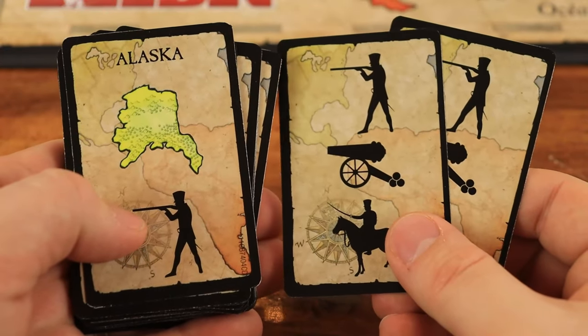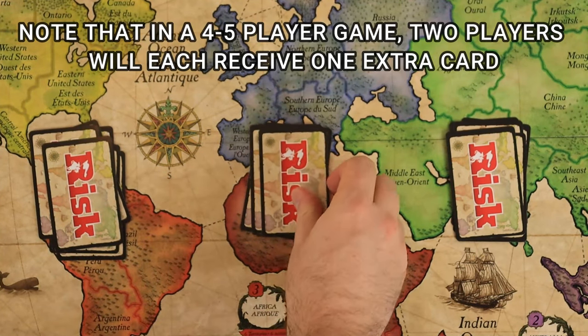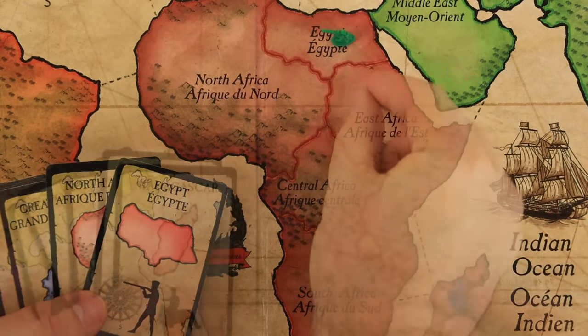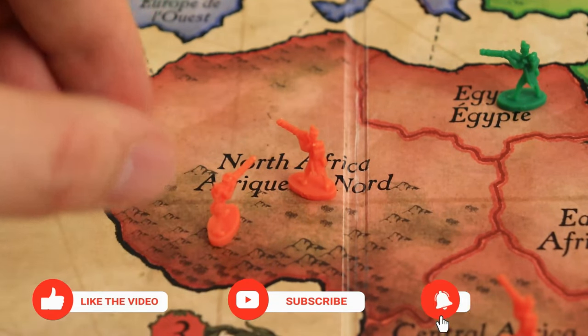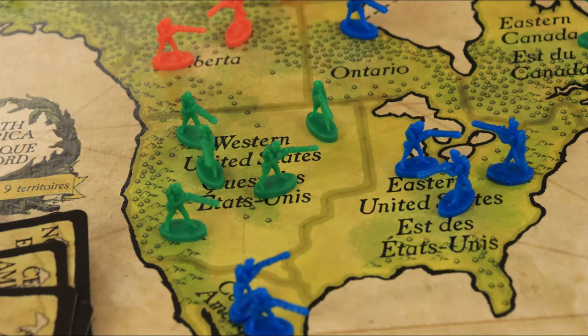Take the territory cards and remove the two wild cards. Deal all cards to players, starting with the player to the left. Each player places one infantry onto each of the territories they are given. Then all players take turns placing one infantry onto any of their territories. Note that there is no limit to the number of troops you can place onto a single territory.